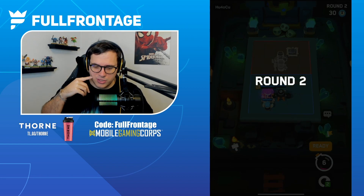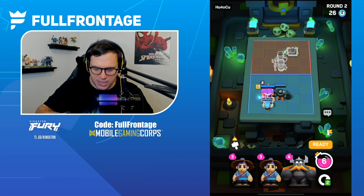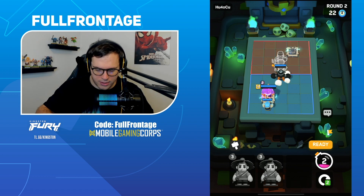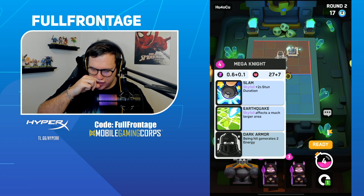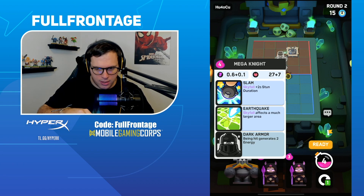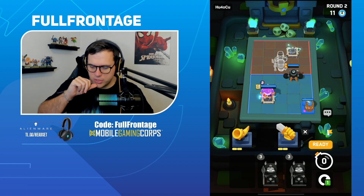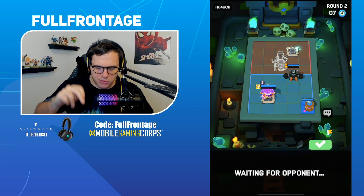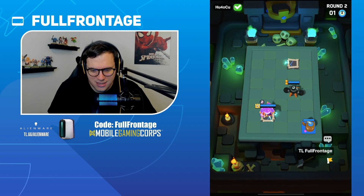Heading into Round 2. If he's going to be launching the Giant Skeleton over then we can probably play a little bit higher with the Mega Knight. Let's grab this upgrade here. I want to hit the Dark Goblin so I want to make sure we're hitting that second one, and let's go for the Elixir Collector in the back. I think grabbing the Elixir Collector here is going to be super helpful for us so we can just start stacking units.